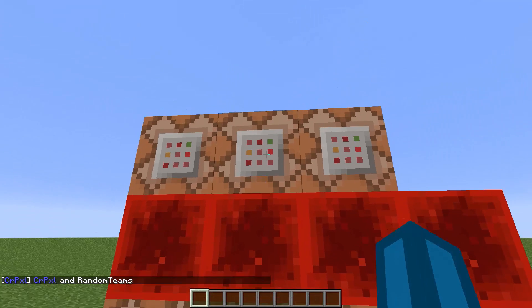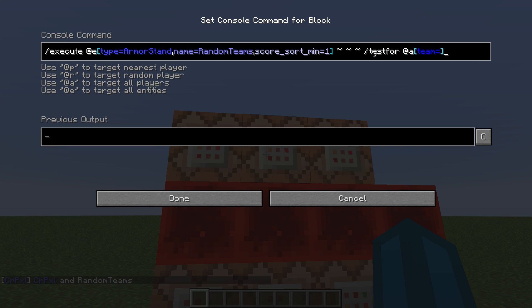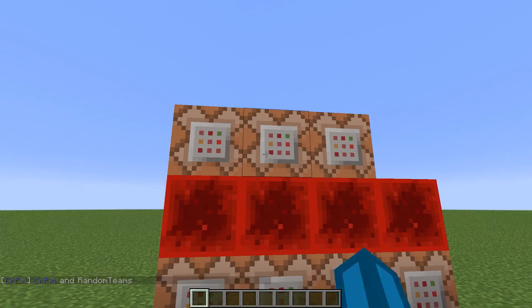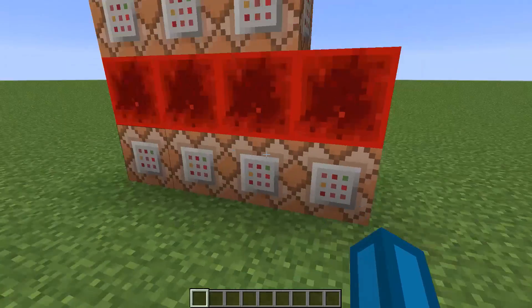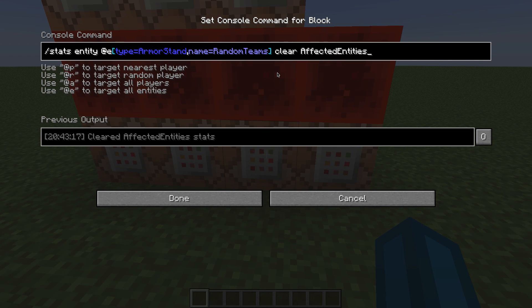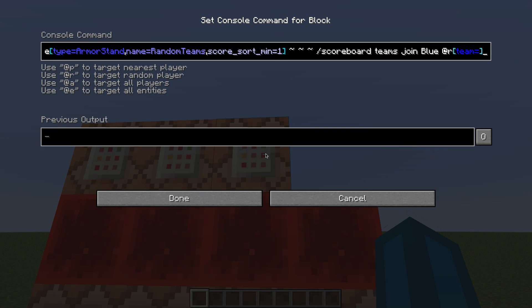Now we're running slash testfor at any player with team equals nothing, so we're testing for everybody who is not in a team. The amount of players who are not in a team is going to be stored in the sort scoreboard objective for this armor stand. Then we're going to clear this slash stats command.